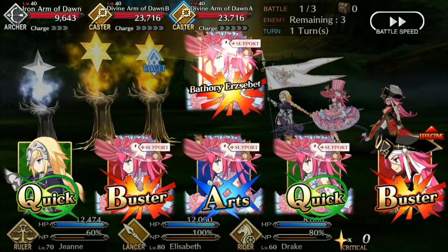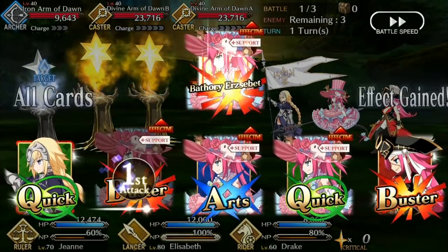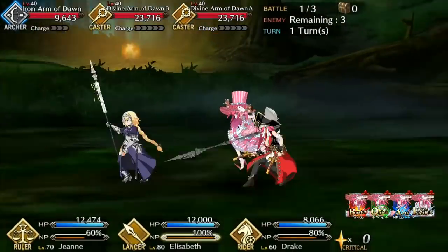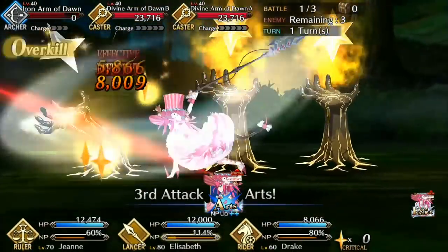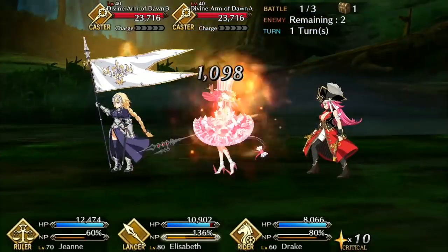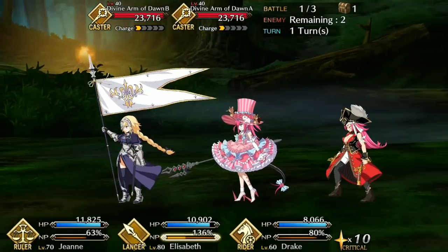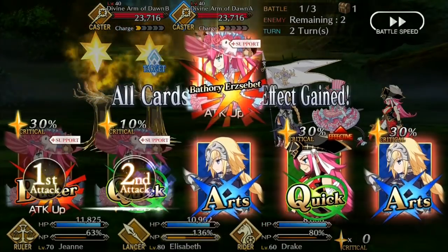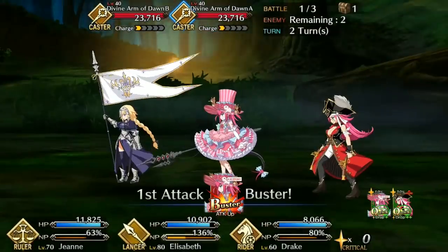Hello everyone, Sober O'Ni of G&A Reviews here with a servant spotlight for everyone's favorite idol, Elizabeth Bathory. We'll be examining her stats and skills as well as going over pointers on how to utilize her effectively and an overall grade comparing her to how she stacks up to the other 4 star servants. I also have a spotlight up for the other Elizabeth, Carmilla, linked in the description below so please do check that out right after this.